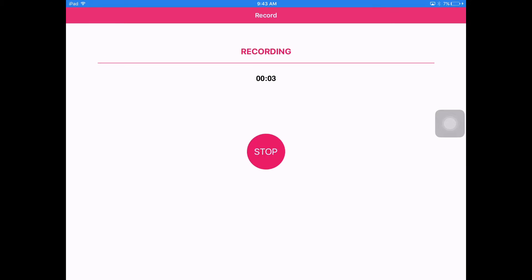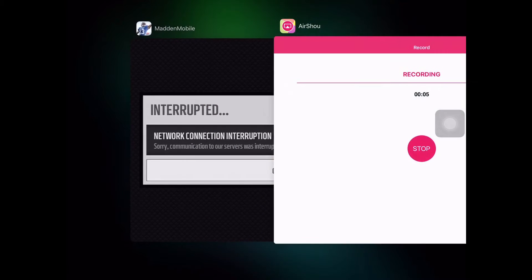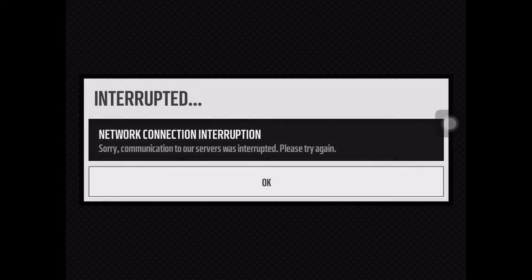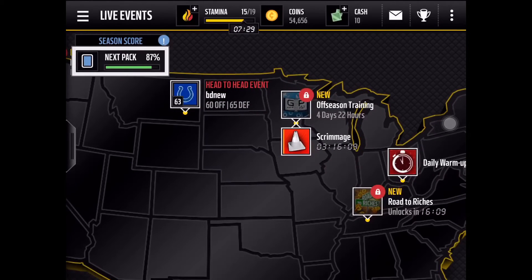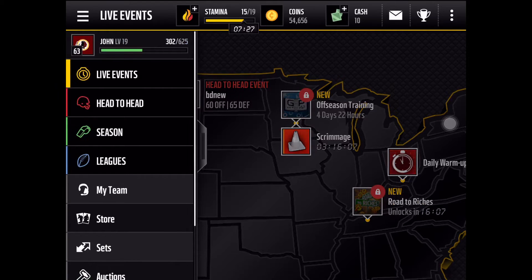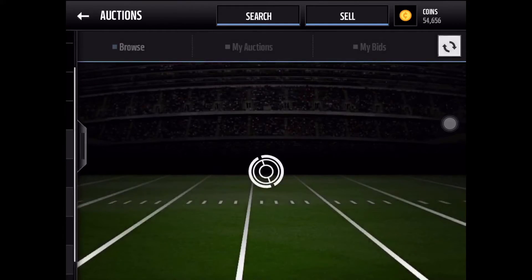What is up guys, it's Gaming God, and today I have a Campus Legend pack. This cost about 600k to do, and it's one of the best packs to get profit on. There are only two players that aren't profit — as you can see, I only have 54k now.